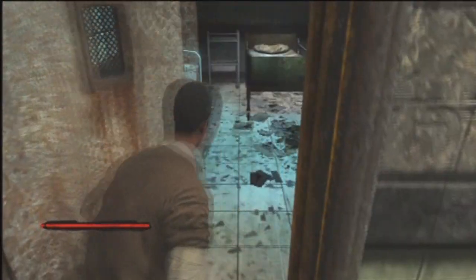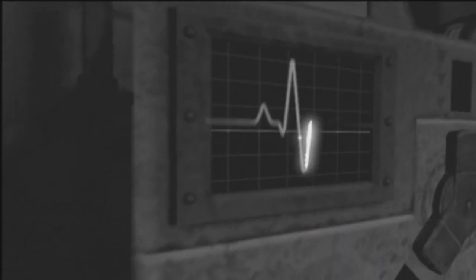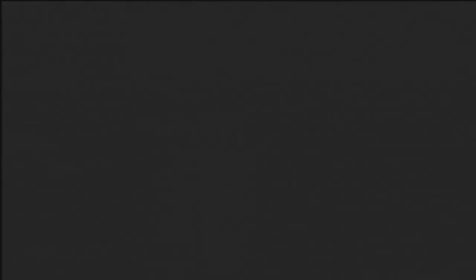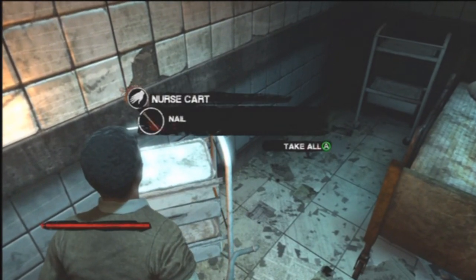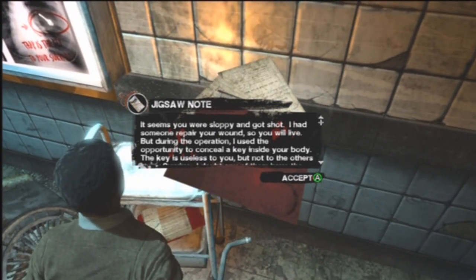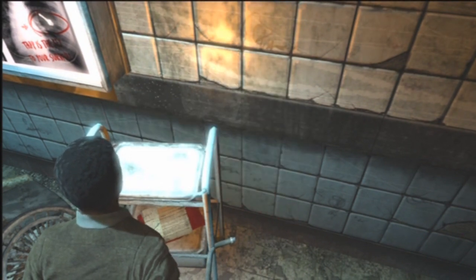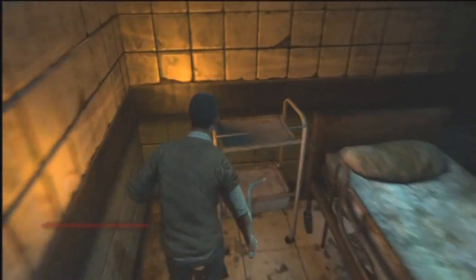There's nothing in this room. But if you come over to this door, the other door says you need a nail to pick it. But if you come in here, you've got a cutscene, and now you know there's a key inside of you. Search right here and you'll get the nail — it's in the cart — and over here's a note that you can read. You don't really have to read the notes, but I just read them so I know what's going on, and they put them there so you might as well read them.